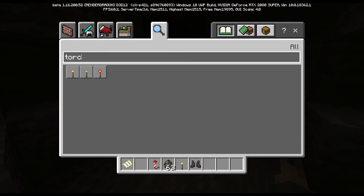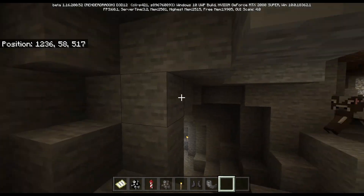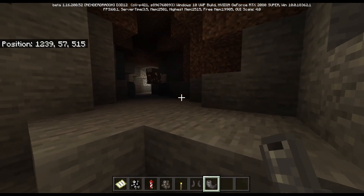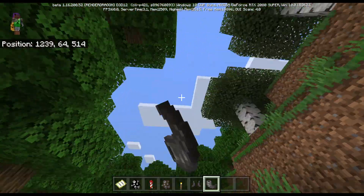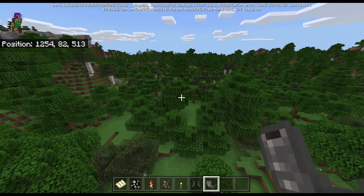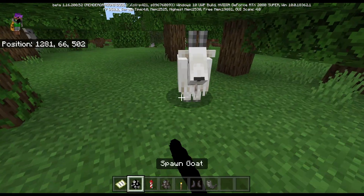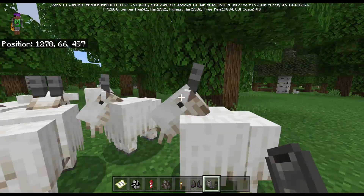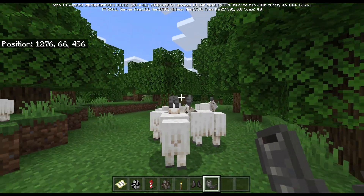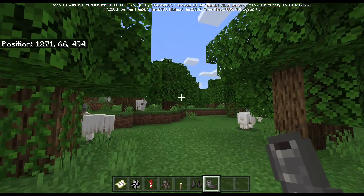I want to take a selfie with these goats. Also, I forgot to mention - these goat horns. So these guys can ram trees and when they ram trees their horns fall off, and then you can use the horn. It makes a pillager-type noise - I don't know exactly what it does, but I know it makes that noise.